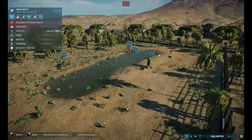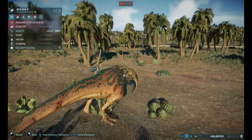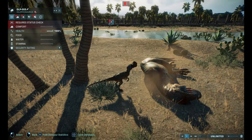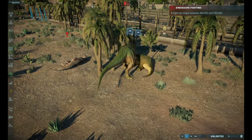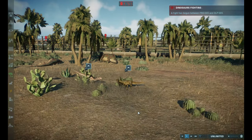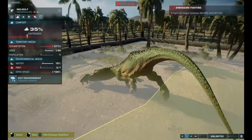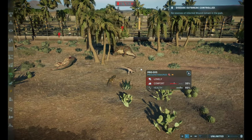We also have another fight going on — Dilophosaurus versus Albertosaurus. I forgot that this was going to happen. That was a long jump. Albertosaurus is also dead. Is it going to fight the Trike? It is — and the Trike lost. These guys are going to fight now — they're both low health. Proceratosaurus won that fight. That's dead.